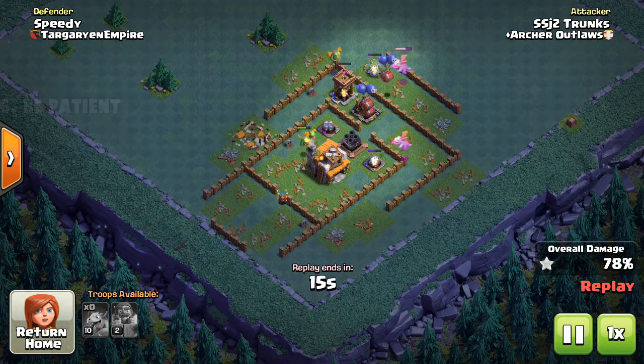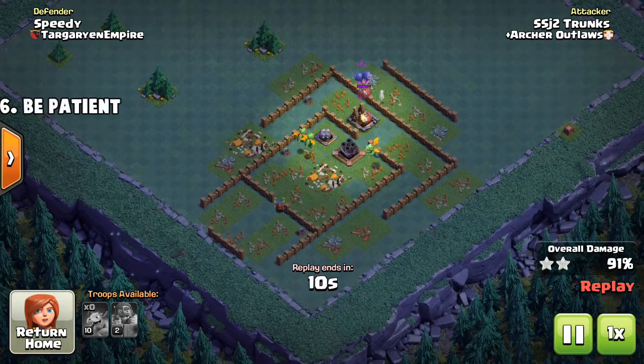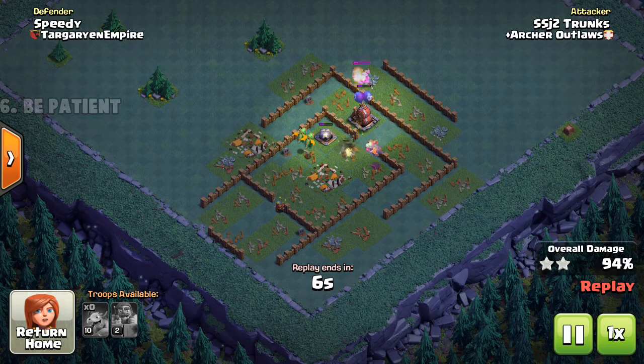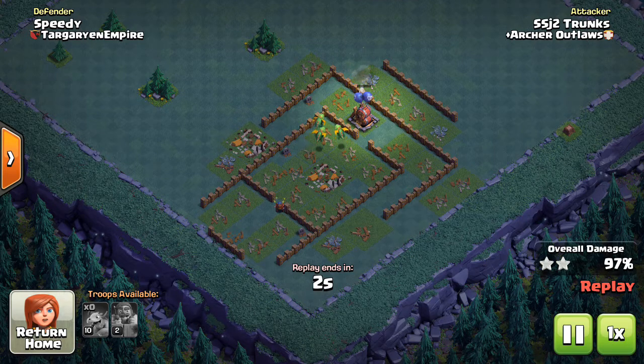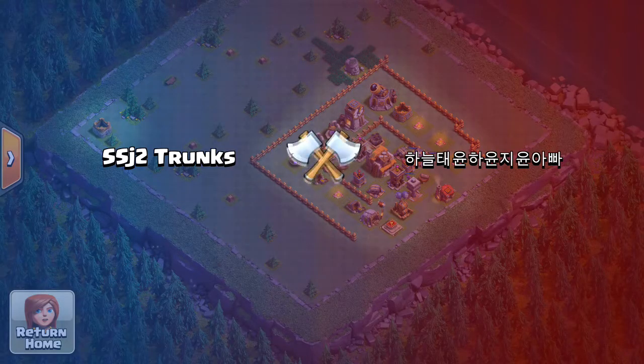You want to be patient with the baby dragons. Don't drop them all at once. Once you let go of a troop, you no longer control where that troop is going to go, and they will eventually probably start clumping up as they take out buildings. We'll go ahead and jump into a replay.